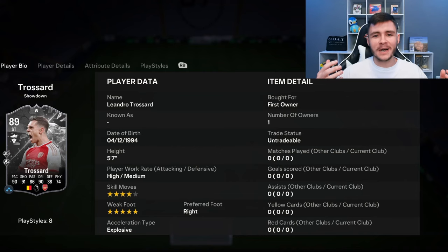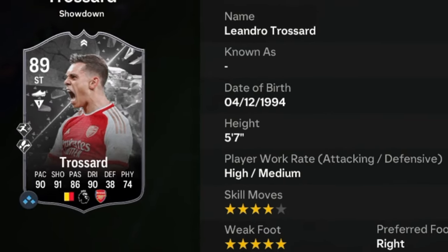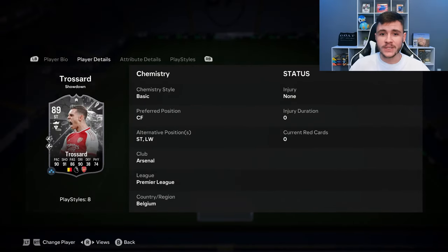YouTube, what's going on, man? It's your boy Boba, and welcome back to another player review on the channel. I hope you guys are having an incredible day. In today's video, we're going to check out a Showdown SBC card that I'm actually really, really excited to test out. It's none other than Trussard. Trussard is an 89-rated card. He has high/medium work rates, right-footed with four-star skill moves and five-star weak foot. We do see a bit of versatility — he can play center forward, striker, and left wing positions.